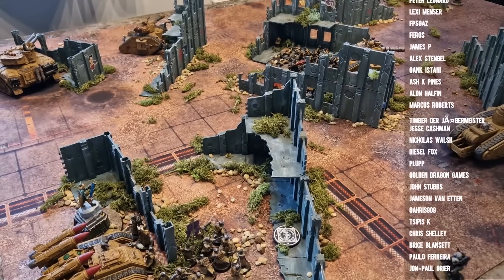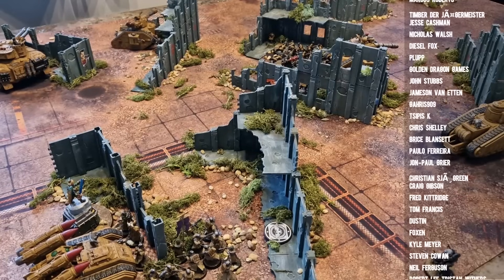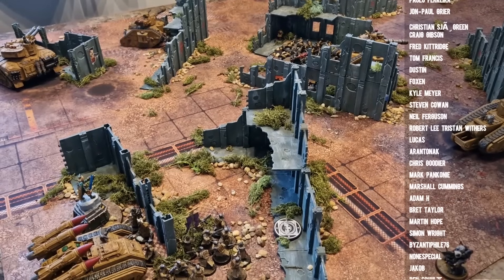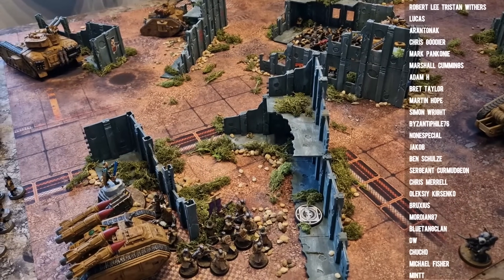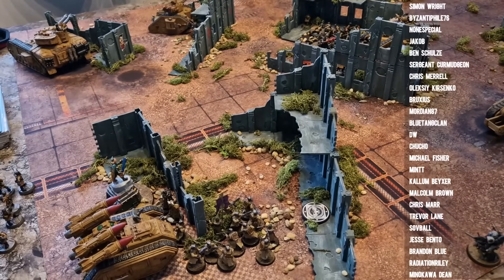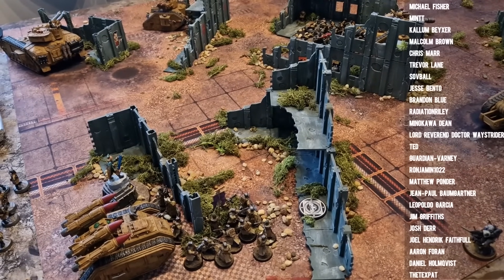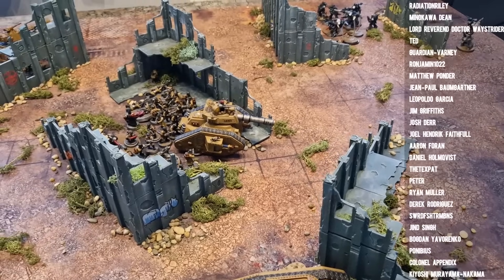I think triple vanquishers is a real play. You're costing 10 points per wound at T11 with a 2+ save. 435 points gets you 39 wounds at that profile. What would you rather put down — three vanquishers or three terminators? It's tricky because obviously three terminators or one terminator brick with the captain — you've got a lot of potential.